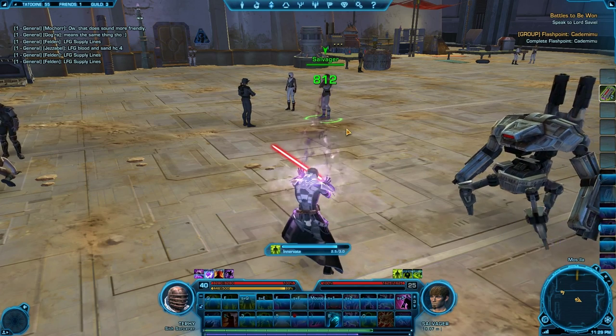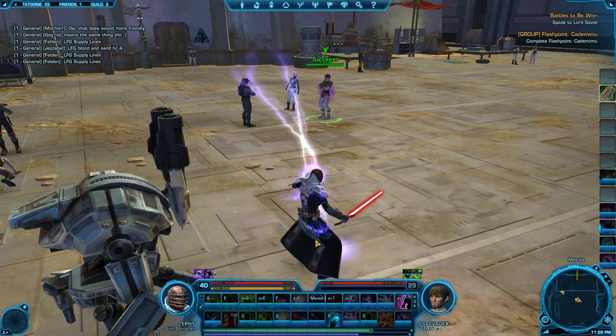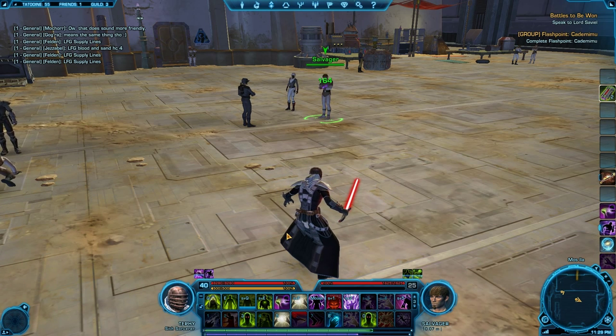Let me just show you. Put Resurgence up, use Innovate — and it crits instantly. That procs Force Surge, and you can just press Force Surge to get your Force back. There's no cooldown on Force Surge itself; the only cooldown is on Innovate.